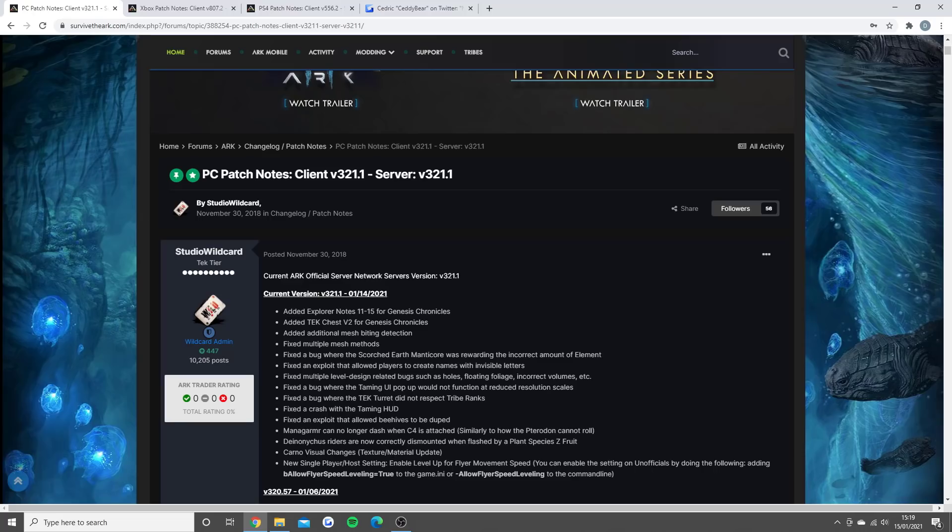And finally, new single player and host setting: enable level up for flyer movement speed. You can enable the setting on unofficials too, which is pretty cool. I'm actually really glad about that. This update is better than what I expected — we've got a little bit of a carno TLC and we've also got movement speed back in the game which you can use on your own single player or dedicated servers. That is what we've needed for so long. So that is the full update which you guys will be able to download now onto your consoles.